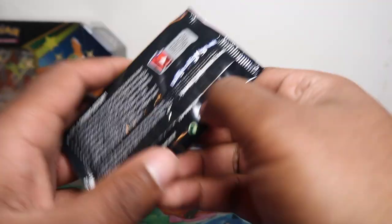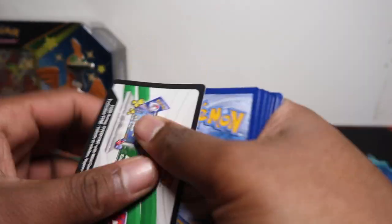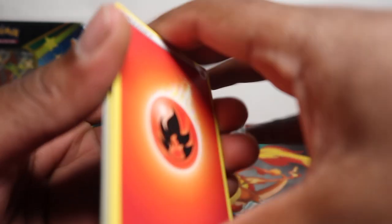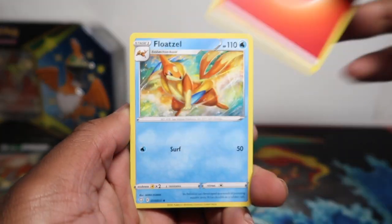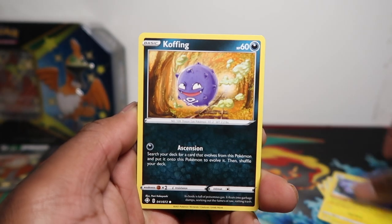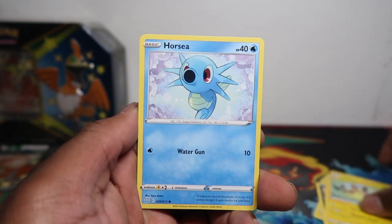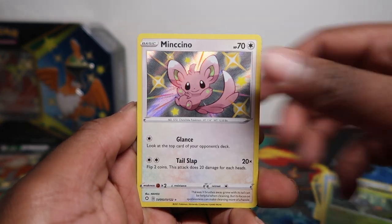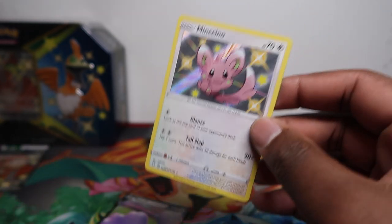So we've got six tins, five packs each — in the European version you get five packs. The European version has five packs, the American version has six, apparently cheaper and with more packs, which makes no sense. Anyway, we've got Rowlet, Minccino, and Ditto — double whammy, let's go!